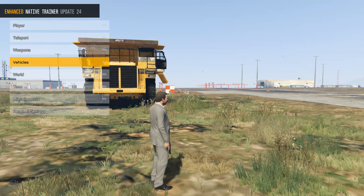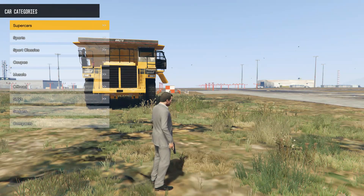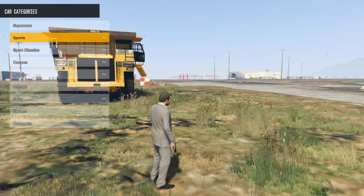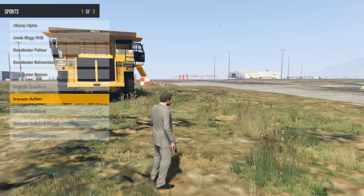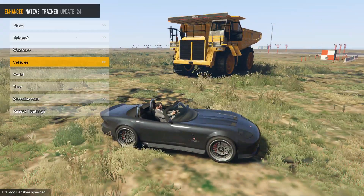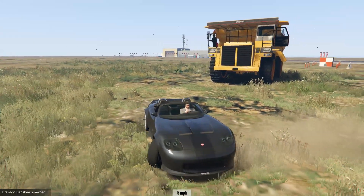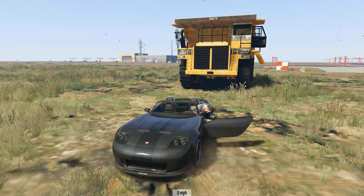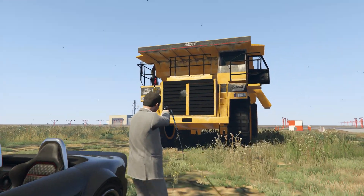We're going to go for a couple of test runs first. I have got a top speed mod installed for these cars, because otherwise the game limits vehicles to about 120 miles an hour, so it's pointless anyway. So I have got a top speed mod for the vehicles, the one I used before. We'll start off with a Banshee as our tow vehicle if you like, and then we will hook it up to the dump truck and see how quick we can get it. I don't actually quite know how fast the Banshee will end up.